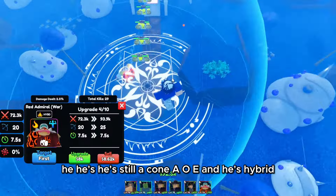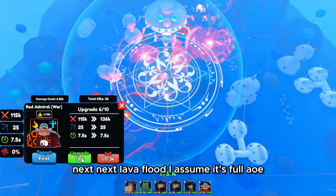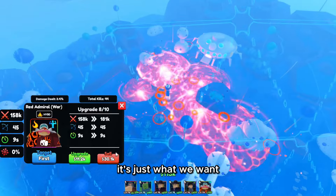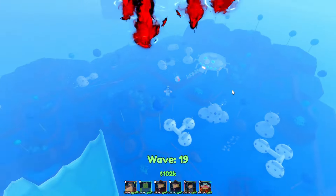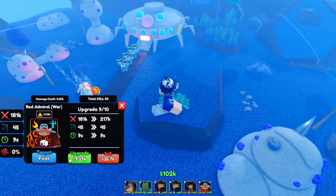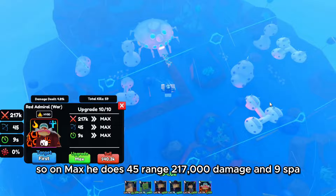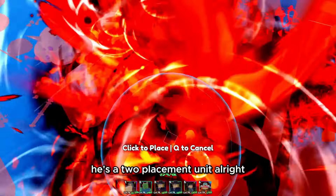He's still a cone AOE and he's hybrid — it's pretty cheap honestly. Lava Flood — it's full AOE, it's full AOE, it's just what we want. The animation is really great. So on max he does 45 range, 217 damage, and 9 SPA. He's a 2 placement unit.